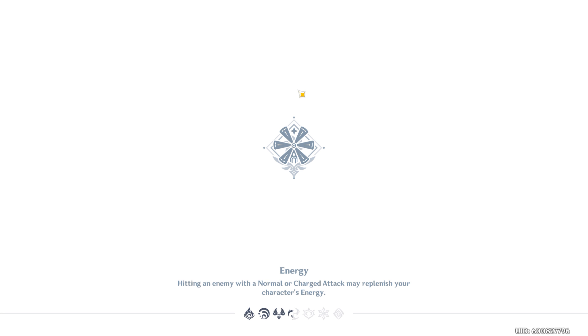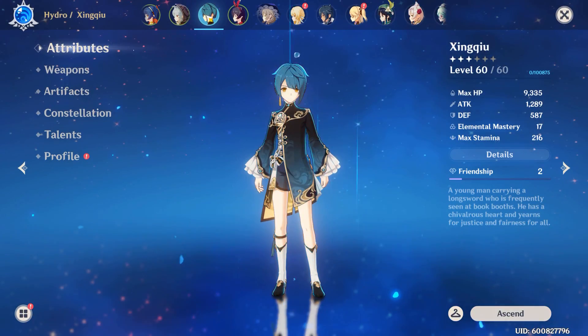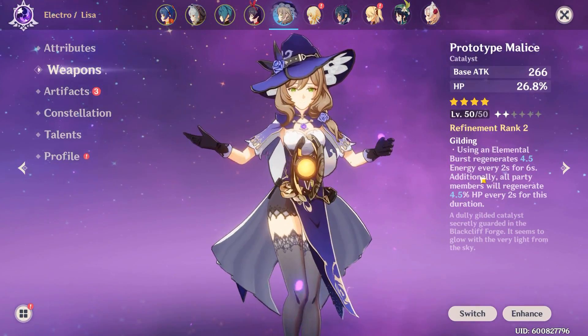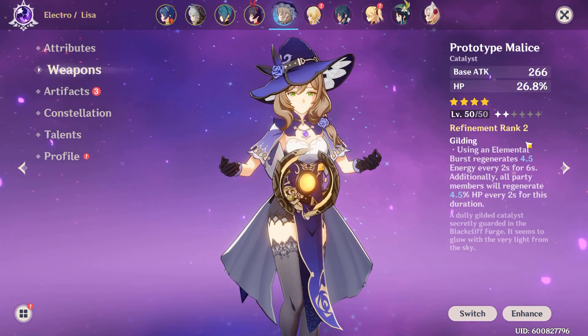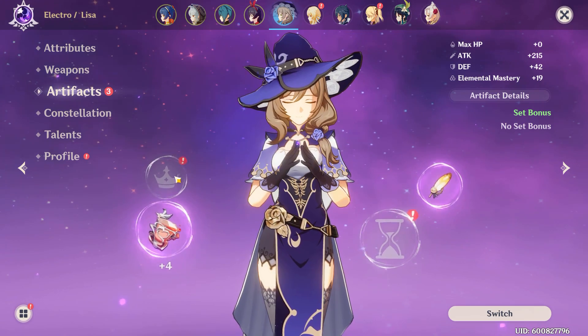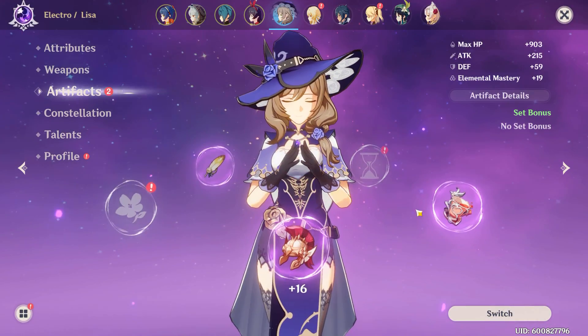The Prototype Malice is a catalyst — an orb or book, whatever you want to call it — and it's made from the blacksmith. It's a weapon that you could max refine eventually; it might be difficult to do so, but that's how you get it if you wanted to try this. As you can see here, it restores 4.5% health every two seconds for six seconds, as well as giving you energy, which is fantastic.